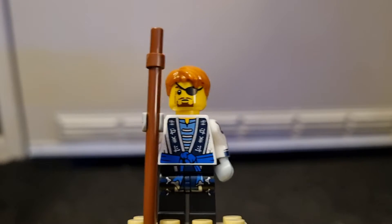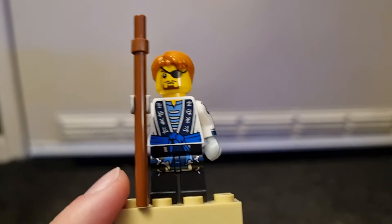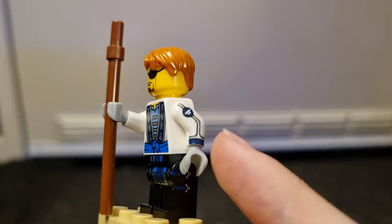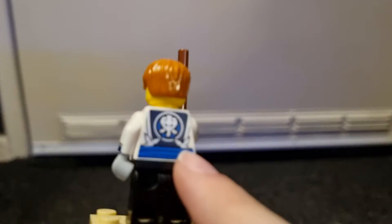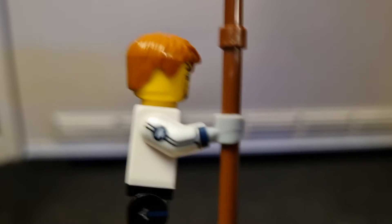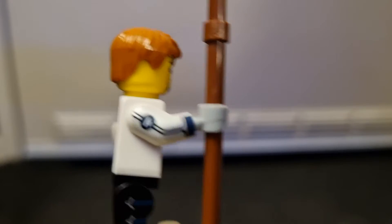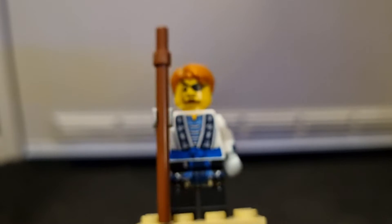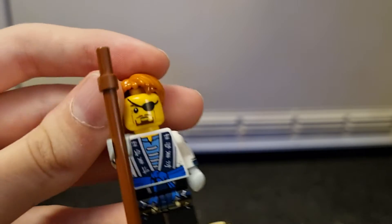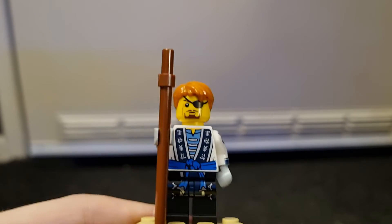The next figure is Future Jay, who is probably my least favourite figure in this set, but I think it's still a pretty good figure. He's from season 5, Possession, and he comes with other stuff like Sensei Wu. He also has leg and arm details. On the front he has his new symbol, and on the back he has his old symbol and some shurikens. He also has a silver effect on his arm, which looks pretty cool. And he has no second face. They recently released a book that comes with Future Nia, so now they're just missing Future Zane and Future Kai.